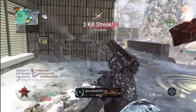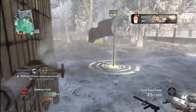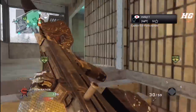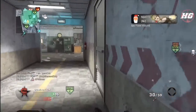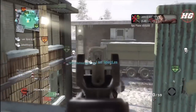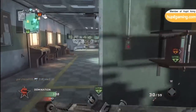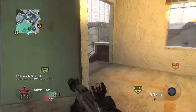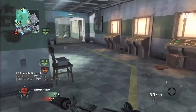When using the jammer, I like to keep it in high traffic areas, around the objective, or places where I know the enemy is going to have equipment so I can disable it. That is why I like using it in conjunction with the hacker. For example, if I see that someone is holed up in a building with a claymore guarding the door, I can put down a jammer to disable the claymore and then go in and get the kill.